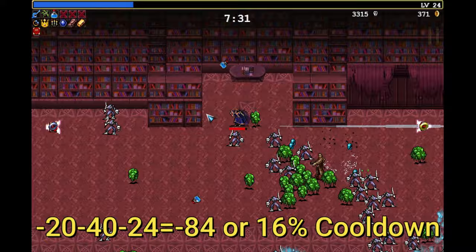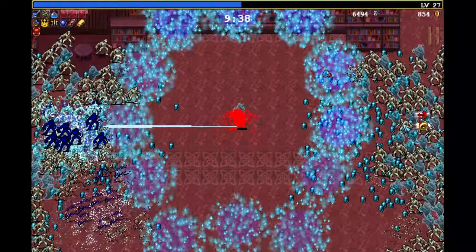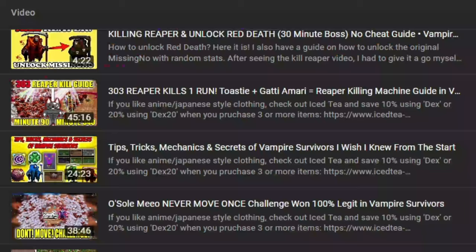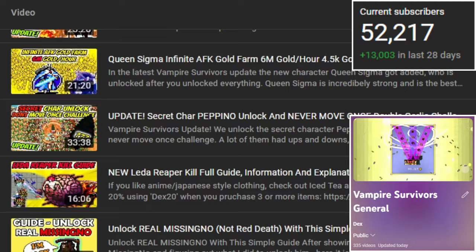Minute 9 is a huge farm wave, and I recommend just standing still so you get a ton of kills here. You just want to level up a bunch so you can max out most of the things you have. The moment I hit minute 10, I'll be looking for the Red Gem that accumulated all the experience. If the video helps you out, please consider subscribing and giving it a like — my channel has more than 300 videos on this game.